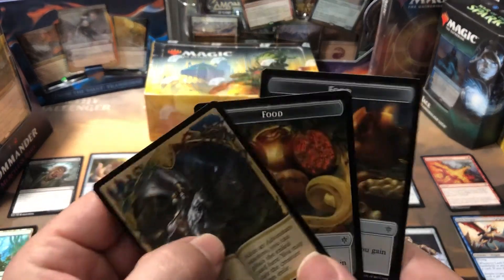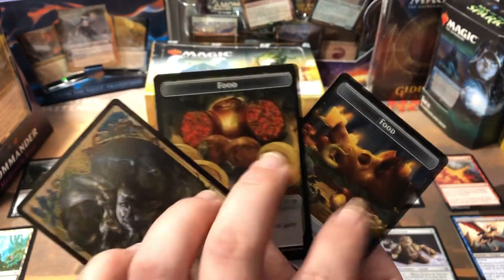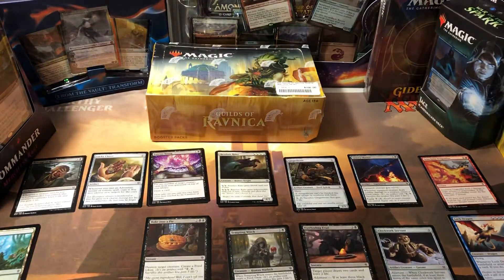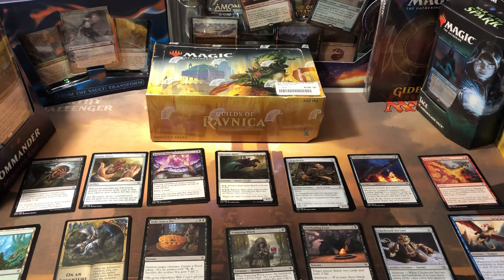Ironically, these are the three end cards I had from the three packs I opened — two food tokens and an adventure token. I used those all night because I kept creating food tokens with the Tempting Witches and the Foreboding Fruits. Like I said, it was four rounds. I was 2-0 the first two rounds, then lost 1-2, and then the last one I lost 0-2 because he just had a much, much stronger deck.